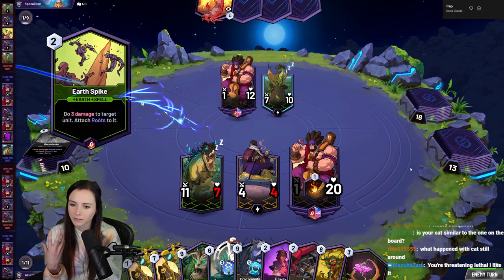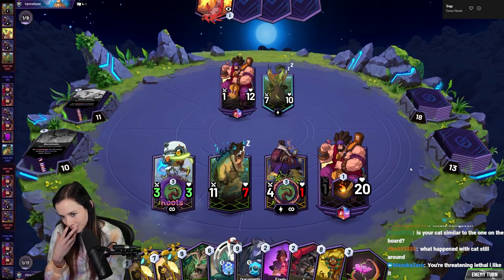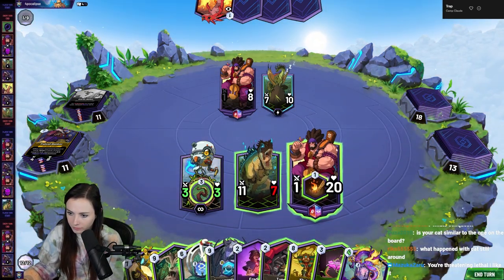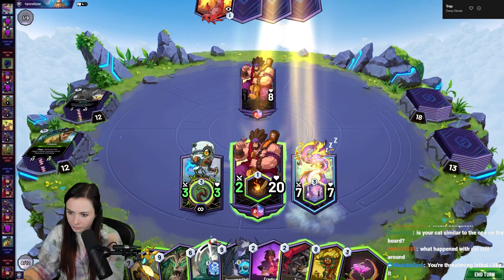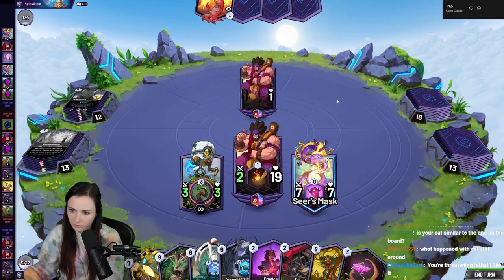I feel like that was a bit of a preemptive GG — maybe not. Okay, 11 mana. How do I have lethal here? Oh well, I have lethal that way. I can just trade here. There we go.